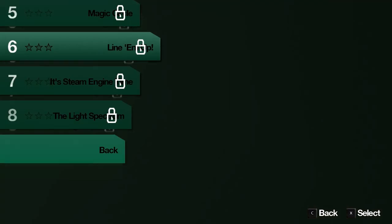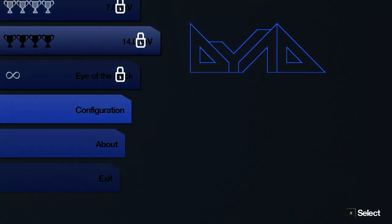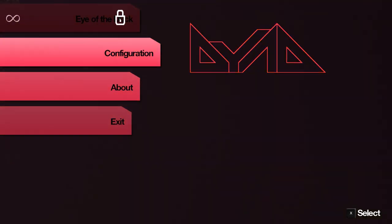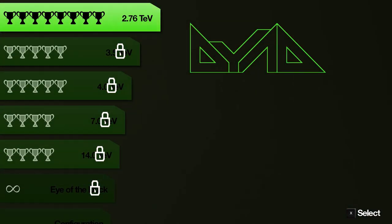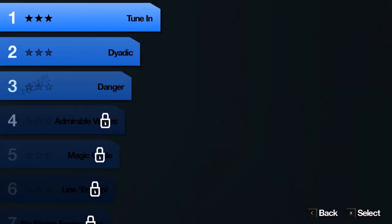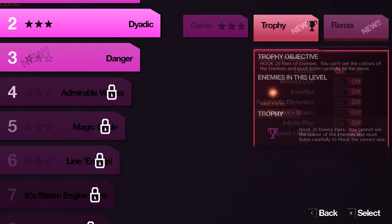There are 27 levels in this game, though only 8 are shown here because there are more tiers to unlock — even one called Eye of the Duck with an infinity symbol next to it. Each tab changes the music and subtly changes the background, giving it a nice minimalistic tone. Once you complete a stage, there's reason to go back: you can do a remix mode and a trophy mode.